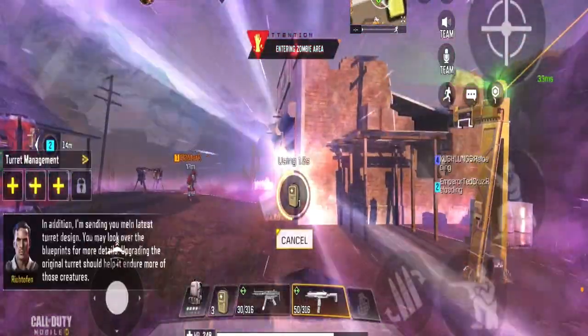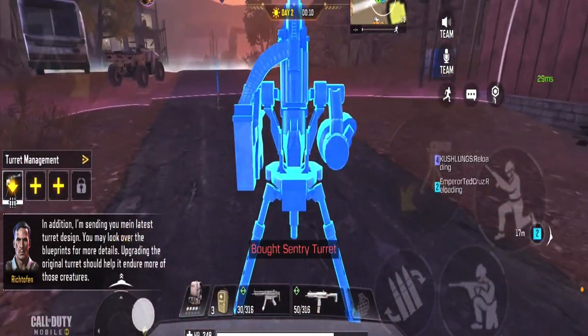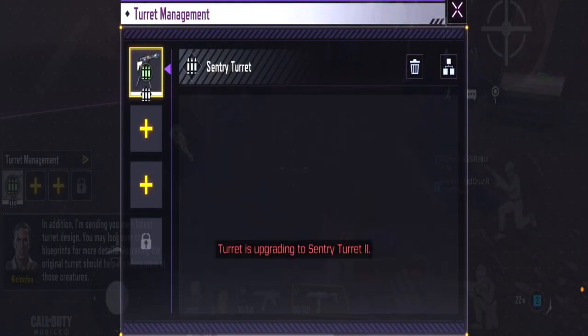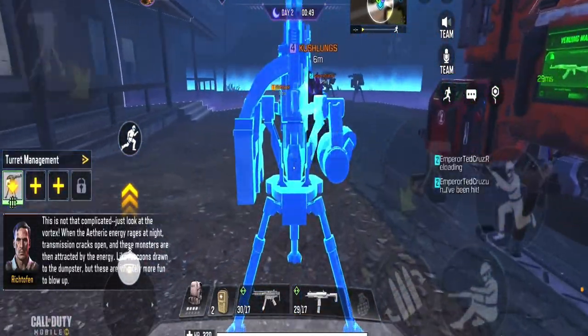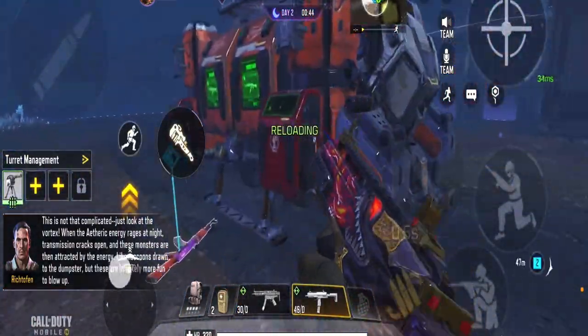Day two: repeat what you did on day one, except this time buy a turret and upgrade it when possible. You'll see why this is crucial shortly. Adjust your turrets according to the present moment to help you going into day three.